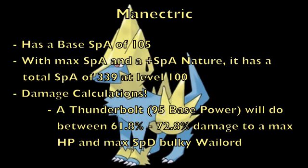On the other hand, we have a Manectric, which has the same base Special Attack as Mismagius — 105 — and will also have the same total Special Attack of 339, running max Special Attack EVs, a plus Special Attack nature, and being at level 100. So basically, these two Pokémon are identical in terms of their power from the special side. However, despite this, their damage calculations using Thunderbolt against the same Wailord are significantly different, as you can see on the screen.